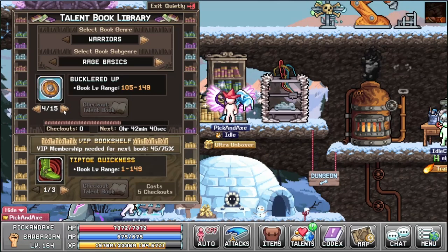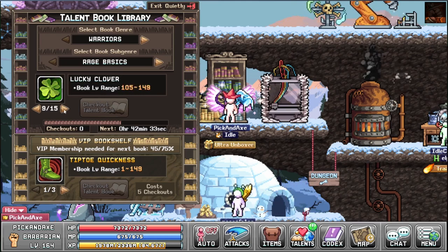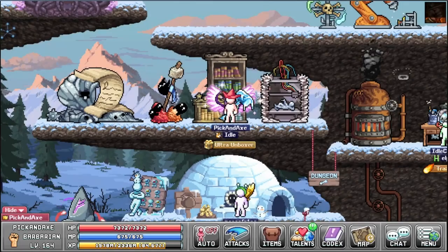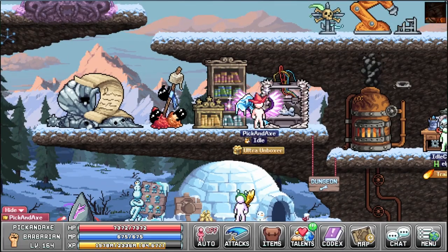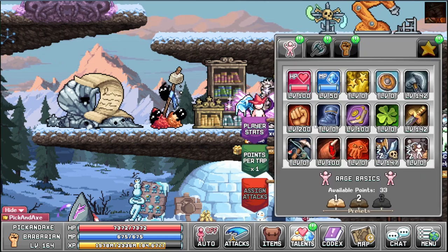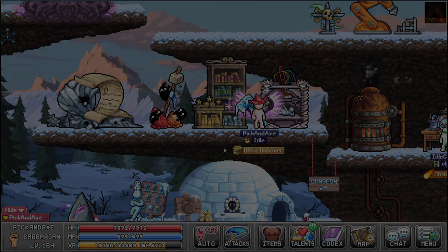Some talents cannot be checked out — like Fist of Rage, Quickness Boot, Book of the Wise, and Meat Shank — most likely for balance purposes. And yeah, I think that's it for the library. It's a pretty simple system and not something you should worry about too much until you've started maxing out most things you need to level 100. Thank you for watching, and I will see you in the next one. Bye.